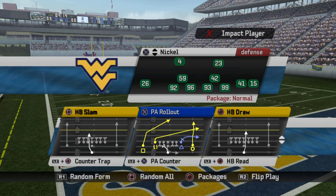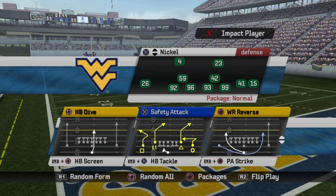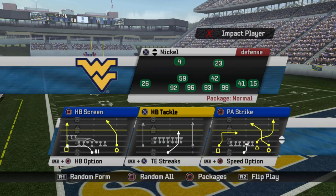For this scheme, I would use Halfback Slam — probably my favorite under center run play. PA Rollout could be useful if you got a speedy quarterback like Pat White. Halfback Draw is decent but you might not use it much. Counter Trap — I would avoid it, I'm not a big fan. PA Counter kind of goes with Counter Trap — it's a fine play-action but I don't know how often you'd use it in this offense. Halfback Read — avoid those, the line blocking is terrible. Halfback Dive — definitely use this if you're going to be under center at all.